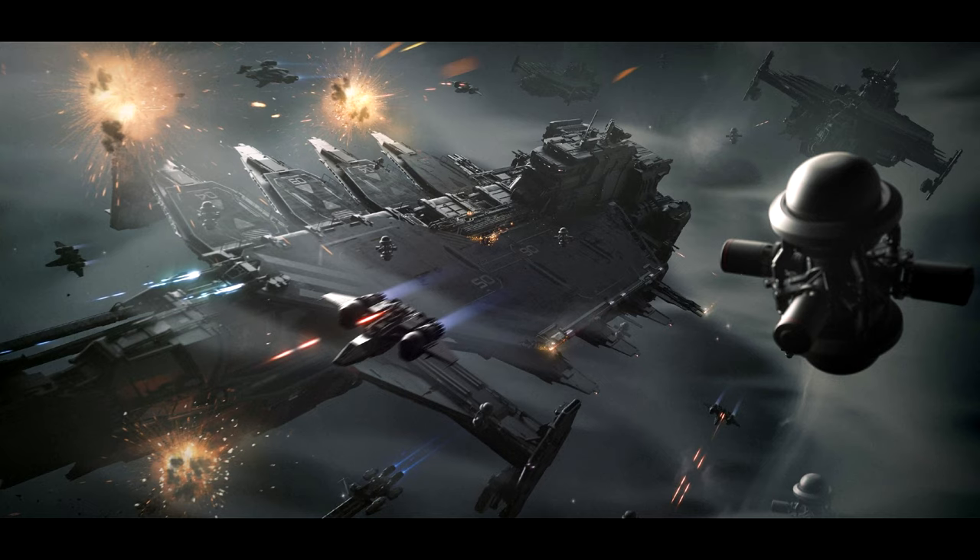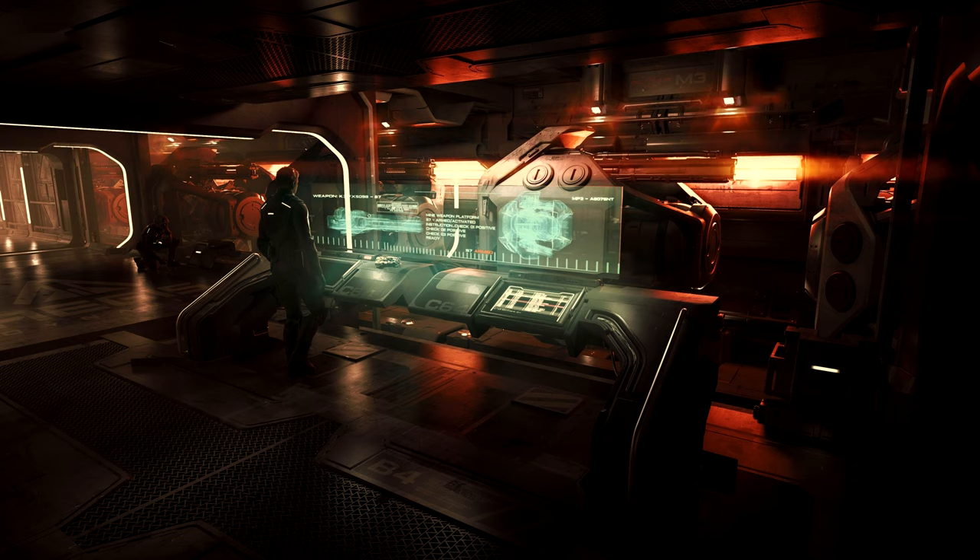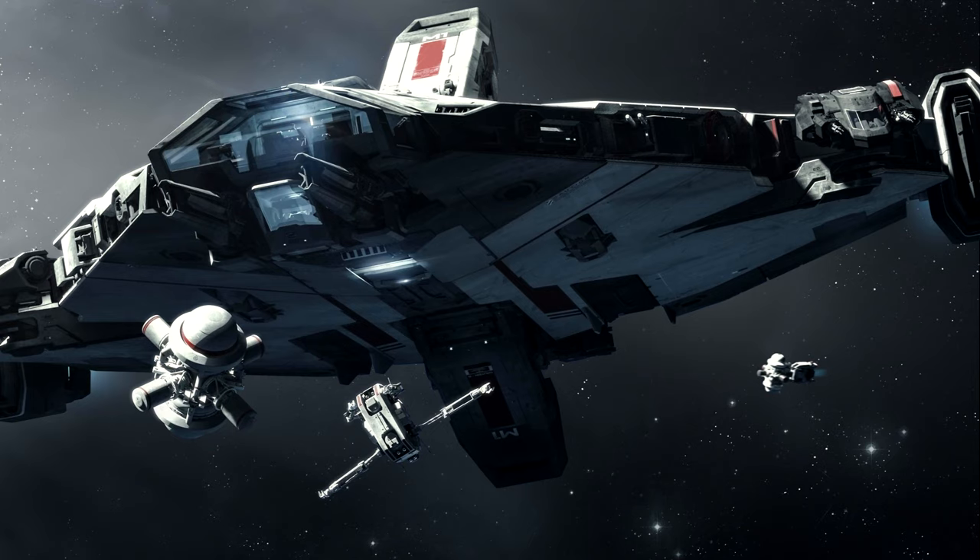The Nautilus components consist of: one size-3 radar, two size-2 computers, two size-3 power plants, two size-3 coolers, three size-3 shield generators, two size-3 fuel intakes, one size-3 fuel tank, one size-3 quantum drive, one size-3 jump module, and two size-3 quantum fuel tanks. That's not a bad amount of quantum fuel — it should be pretty long range for a military sub-capital ship.